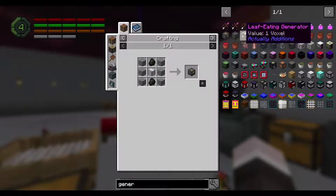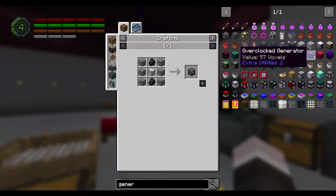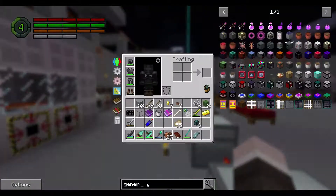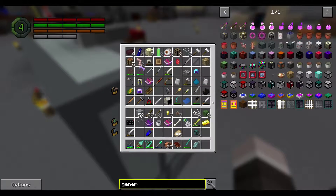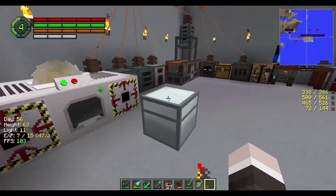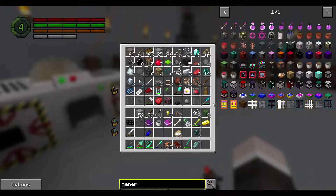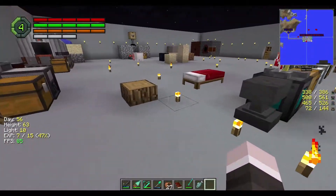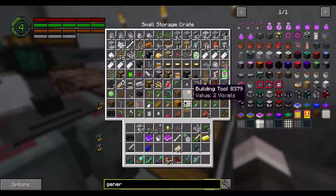Coal generator? That seems easy. We might have one laying around, so let's find that actually. I'd like to have a little side thing that I can just plug into random machines. I thought I had one laying around. Who knows where I put things in this endless mess of chests.